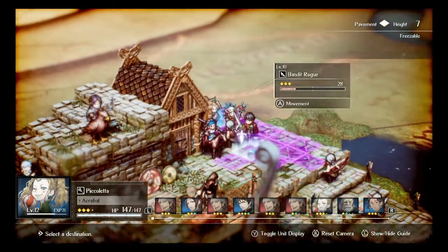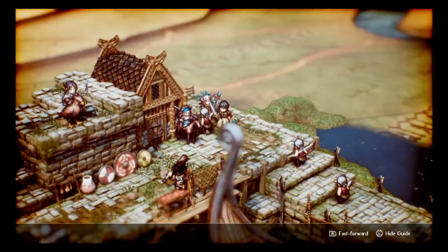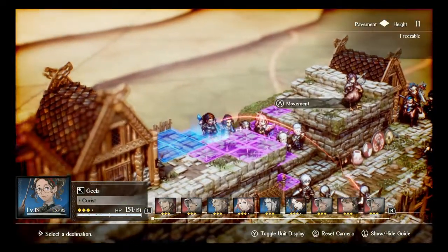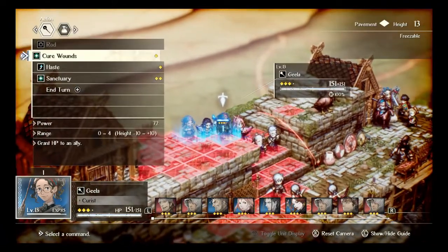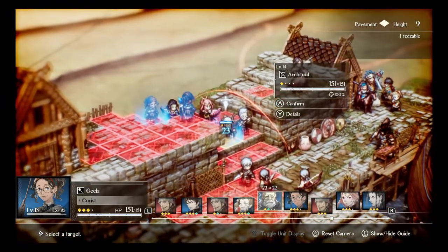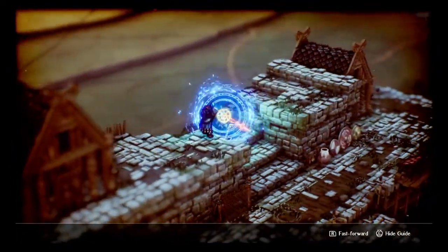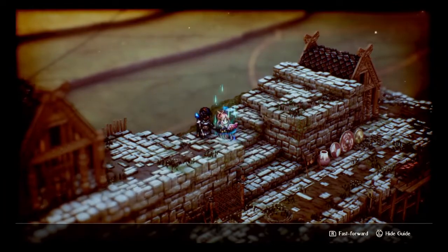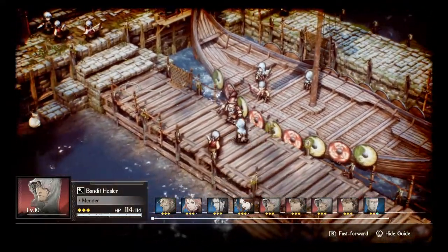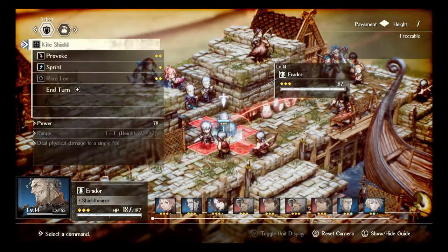Every single one of the nearby pizza places has, over time, basically devolved into making us physically ill. We'll do Haste on Frederica — go quick. I take that back, there is a Little Caesars nearby that will not make us physically ill, but Little Caesars pizza — come at me — it is worth exactly what you pay for it. There's a reason they're five-dollar hot and ready.